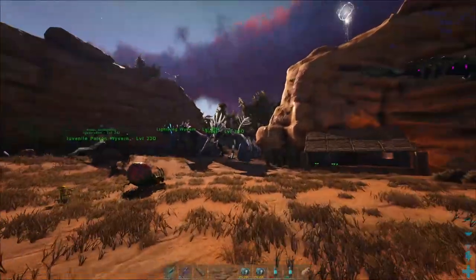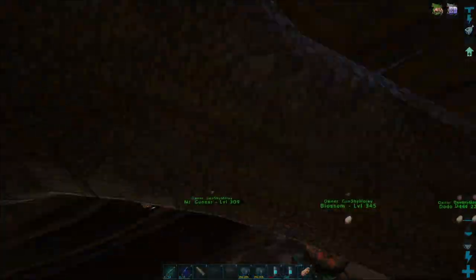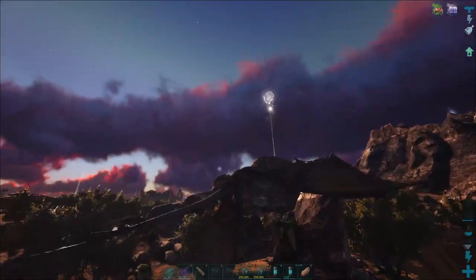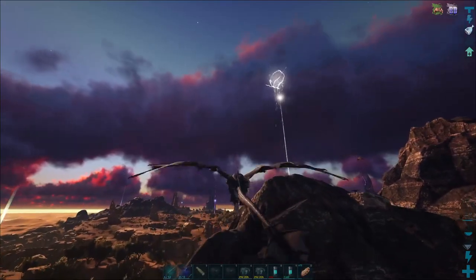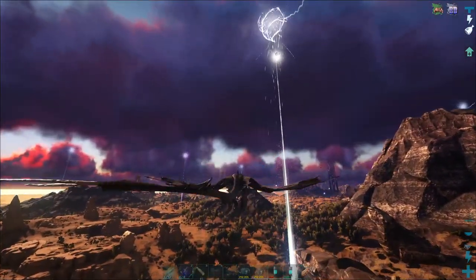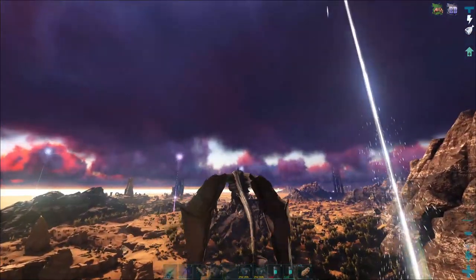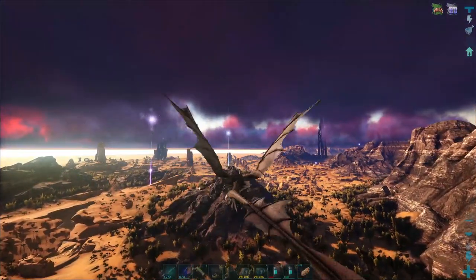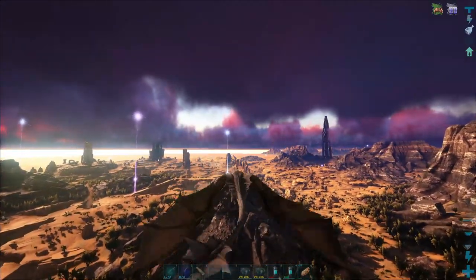We're gonna go get a phoenix. I already found a male — it's a level 150, it had 33 points into health, and he's over here by one of the HLNA pickups in the middle of the map. So hopefully with the mod I have for phoenixes that makes them permanent — I'll have a link in the description for that — hopefully I can still tame them just by using a fire wyvern and burning them with it.